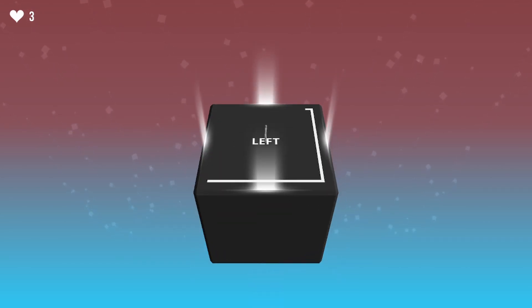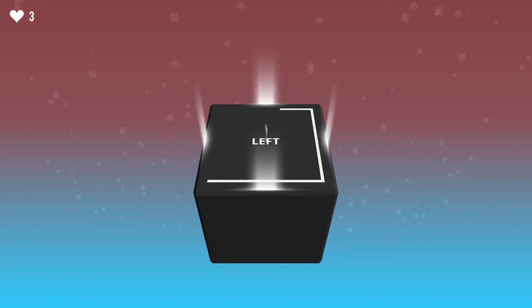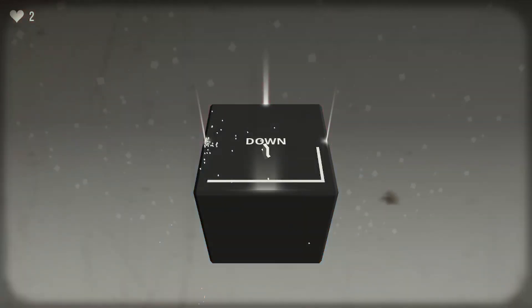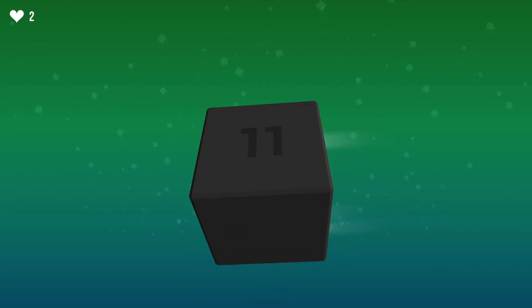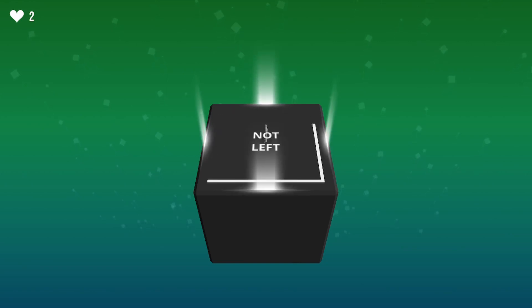You get three lives, so if you die you go right back to the command prompt that came up and try again, hopefully picking the right direction this time. For each command prompt you have about three to five seconds to respond, which puts a little pressure on it and really makes you have to think as quickly as you can to do the correct action.